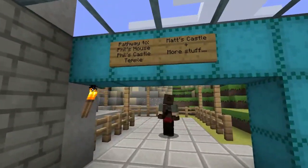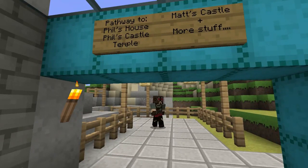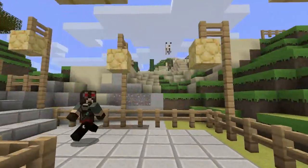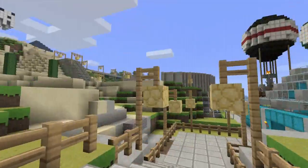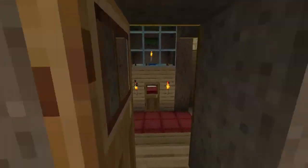The Overhang is something we saw when we first had the server but haven't done much with yet. Over this way we've got Phil's house, Phil's castle, and temple, and my castle plus some more stuff. Down there is the outbound station for this area, and I've also got the coliseum over there, which we will tell the story of later.